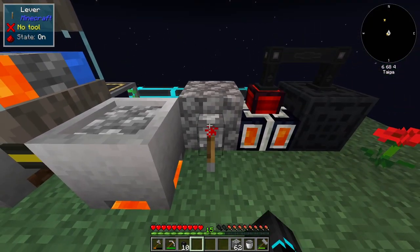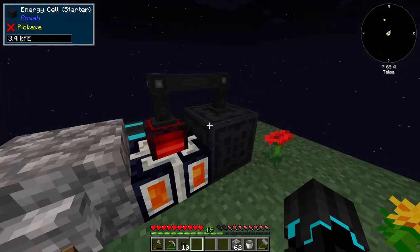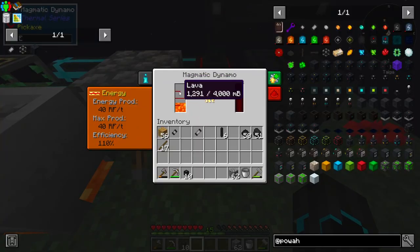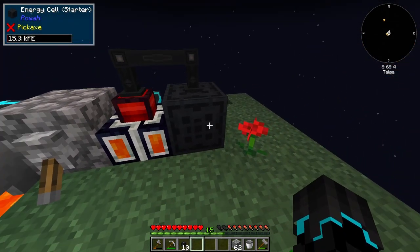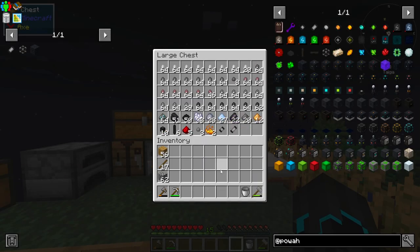This thing should be able to store one million FE. This thing has a little bit of power already. We are generating and storing power. I'm just going to use the lava that is in here, though I'm going to save some for other crafting recipes. I know I could have just pointed this into this, but it's more fancy. That took a lot more than I thought it would.